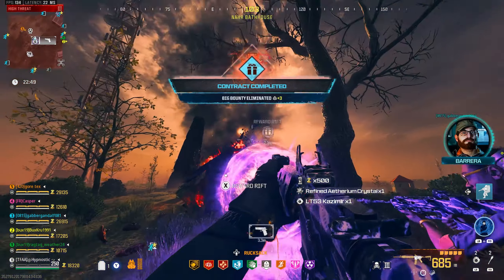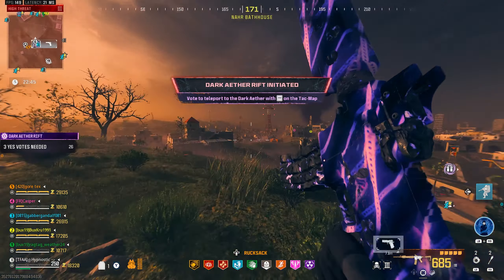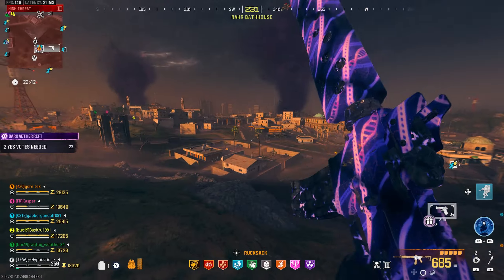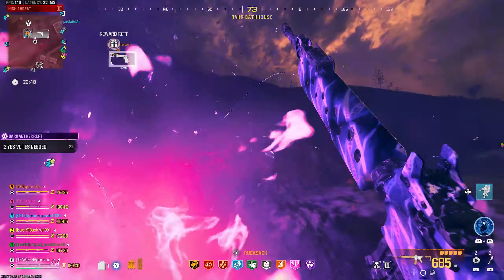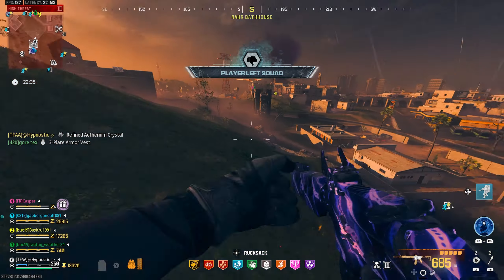A Pack-2 crystal — nice. A whole lot of nothing back there. That's unfortunate. Let's actually drop this Pack-2 crystal for one of them — one of them might need it.